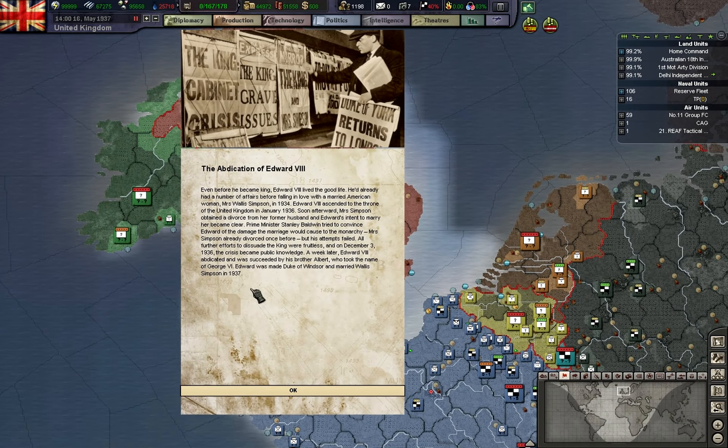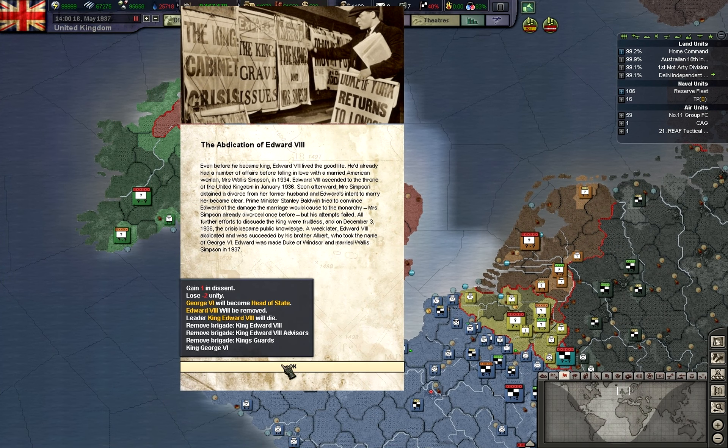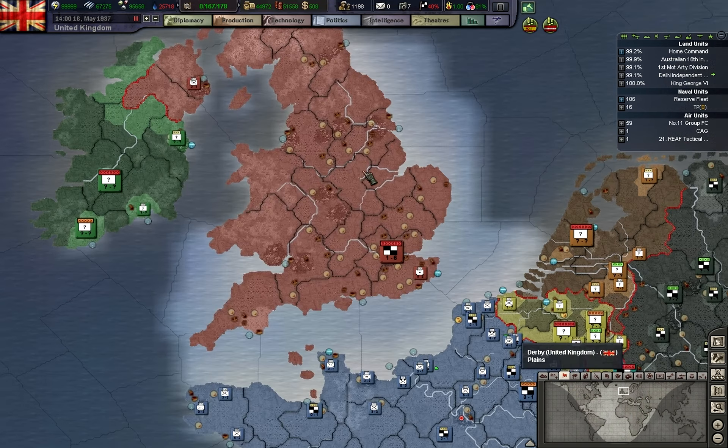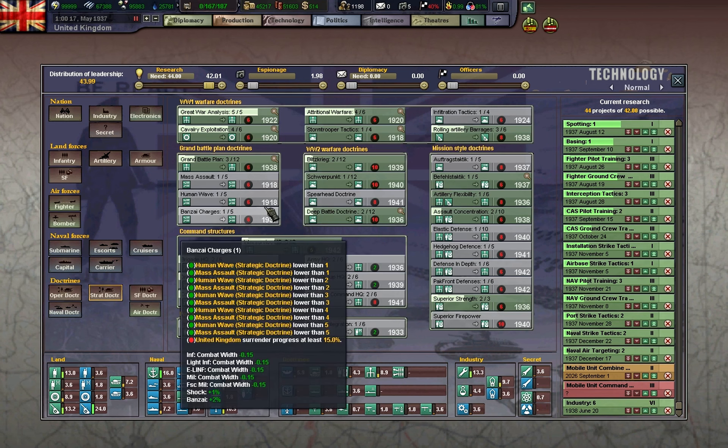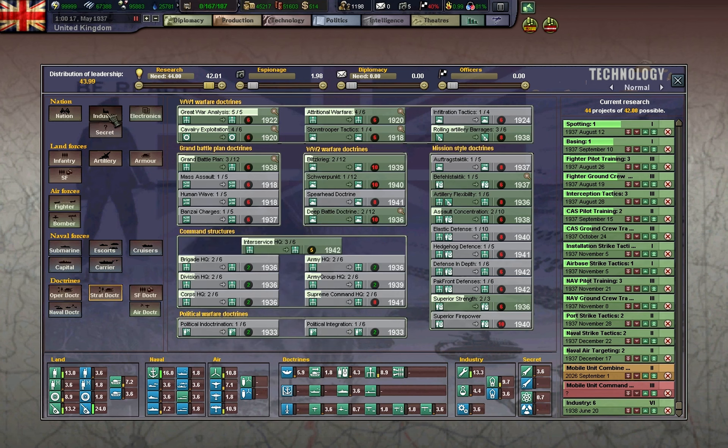Indication of Edward VIII — so George VI will become Head of State. There goes Unity and also we have more Descent.